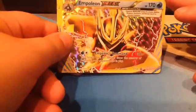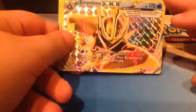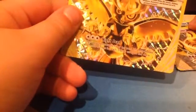Emperor's Command does 30 damage times the number of Pokemon your opponent has in play. Then you can move as many Psycho Energy attached to your other Pokemon any way you like. Night Skin: your opponent reveals his or her hand, and this does 30 damage for each trainer card you find there.